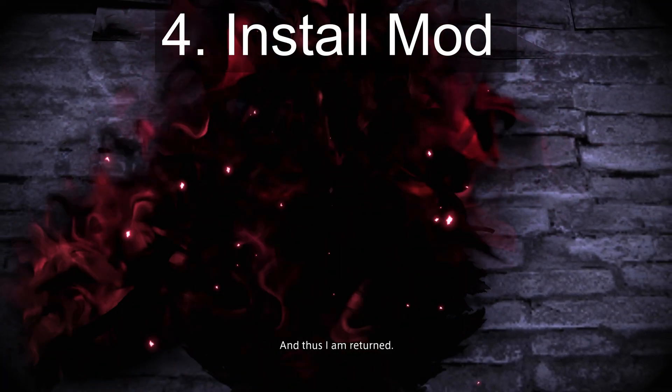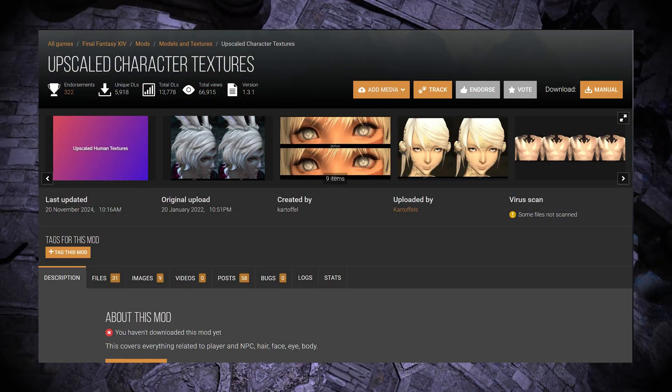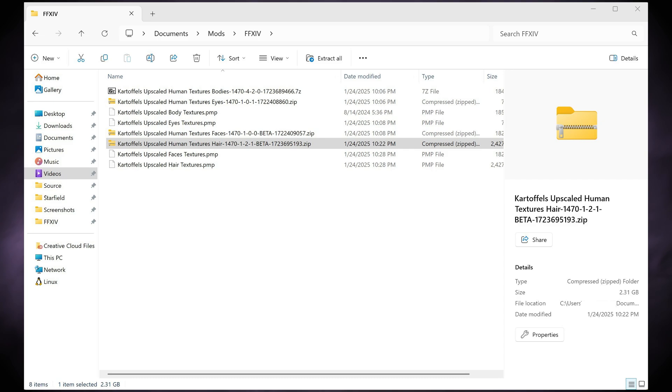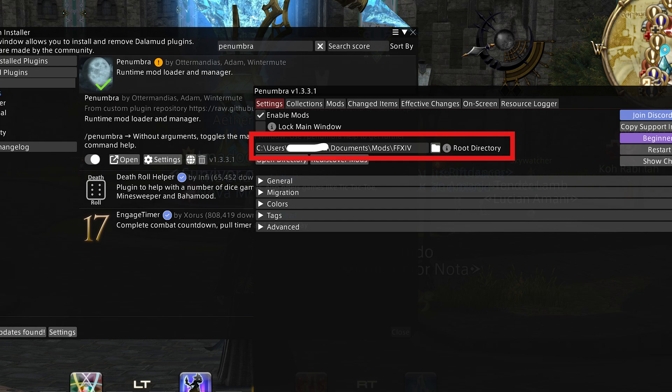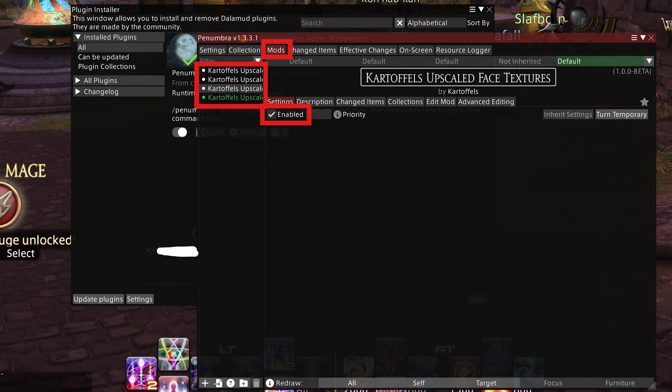For step four, we're going to install our mod. Download a mod that you install through Penumbra — PMP mods — with a great example being upscaled world textures by Kartoffels on Nexus Mods. Extract them all to a common folder so you can keep your files organized. Back in Final Fantasy XIV, type slash Penumbra to open up Penumbra. Set the root directory to where you store your mods. Then at the bottom left of the window, click the appropriate button so you can start importing the files. Go to each and enable them so you can enjoy them. Kartoffels' texture mods don't modify in-game files, so theoretically shouldn't be detected by anything in-game, but of course use them at your own risk.